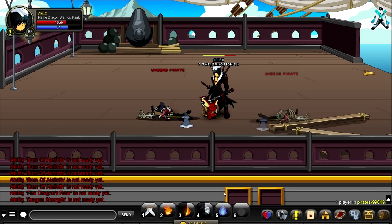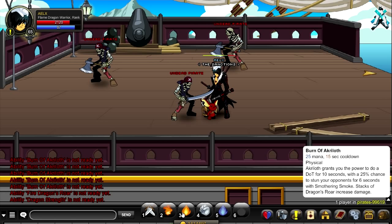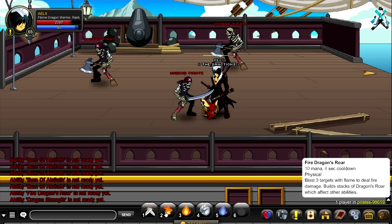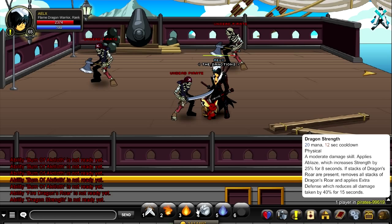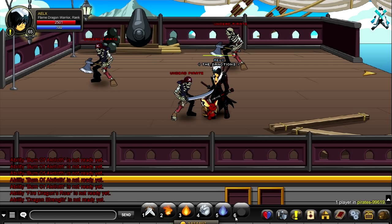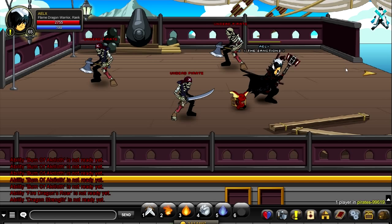For the recommended combo: use skill 2 to stack up, then skill 3 to use those stacks for extra damage — and it doesn't even consume the stacks. Then skill 4 consumes the stacks but gives you a strength buff. With that buff, use skill 5 for increased damage over time. Then repeat the process.